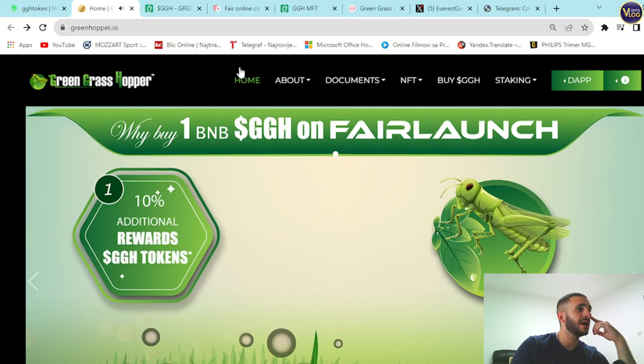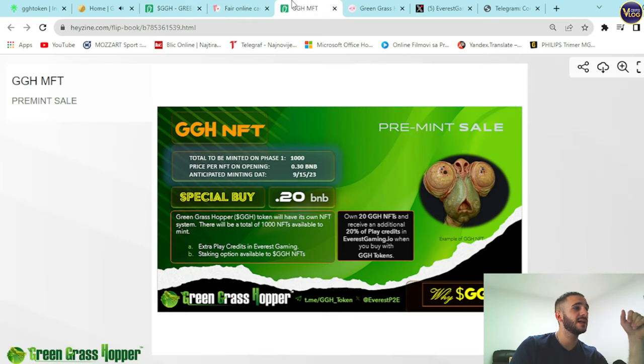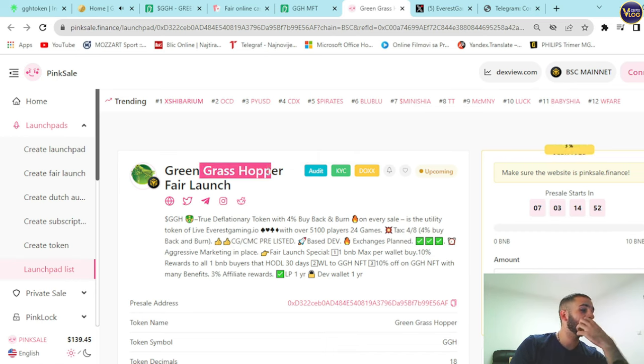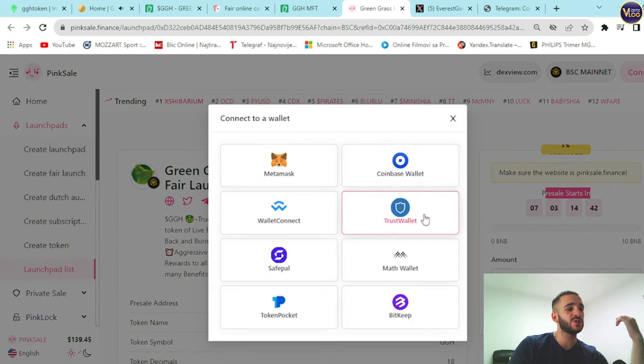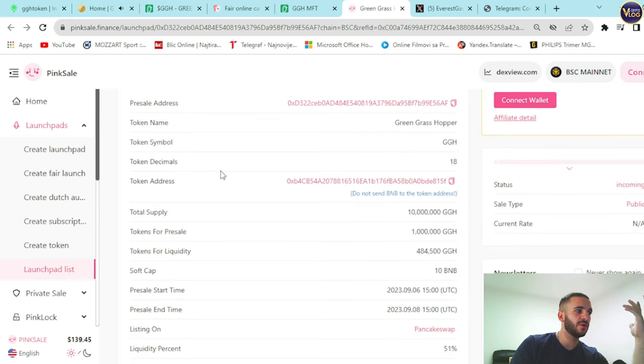Check out greenhopper.io and the whitepaper, and visit EverestGaming.io. On PinkSale Finance: the project is audited, KYC'd, and doxed — every badge is present. It is an upcoming fair launch. To participate, connect your wallet via MetaMask, Coinbase Wallet, WalletConnect, Trust Wallet, SafePal, Math Wallet, Token Pocket, or BitKeep, then select an amount.